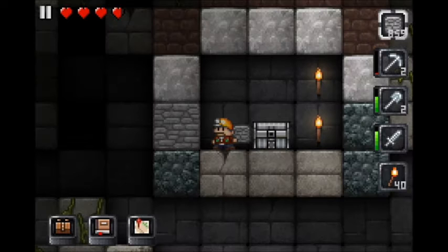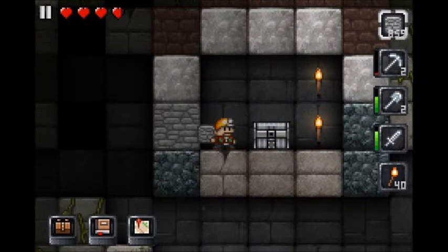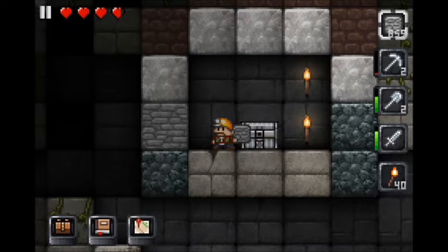Hello everybody and welcome to this week's episode of Let's Play Junk Jack! So you might be wondering what I'm doing underground — I came down here because I wanted to get some spider silk.